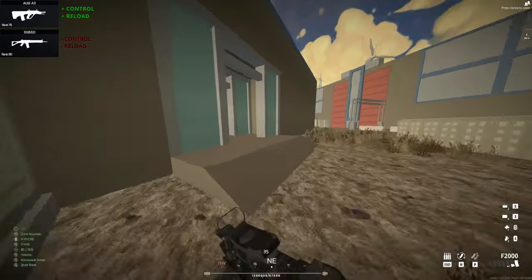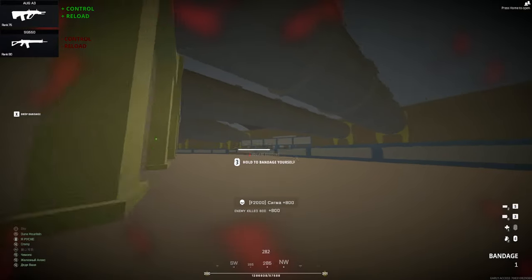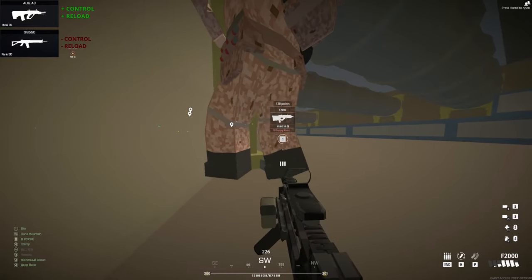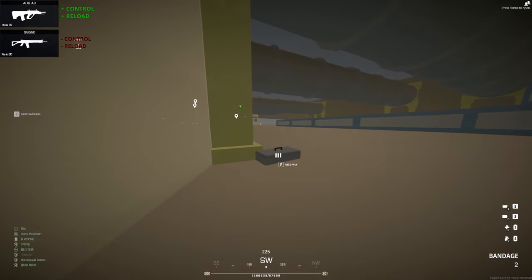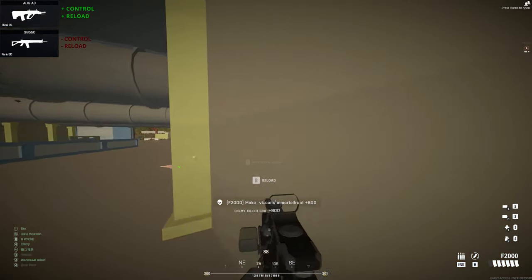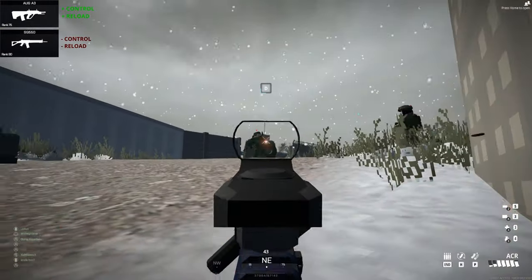Not only that, but the AUG-83 also has a better reload time of 2.83 seconds compared to 3.53 seconds for the SG-550, which will help a lot with ammo management. The AUG-83 already has the best reload time in its class, and with some attachments this weapon can reload mags incredibly fast. So for me, the AUG-83 is the best weapon for this long-range subclass of the Automatic Rifle class.